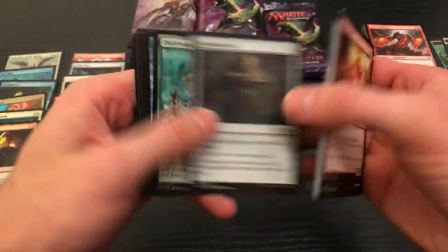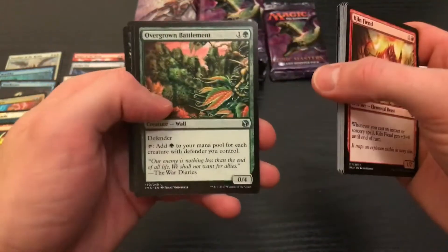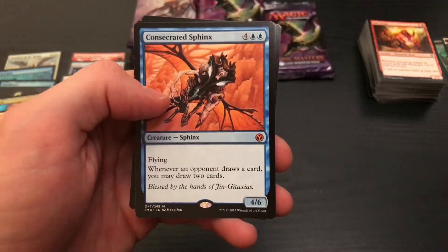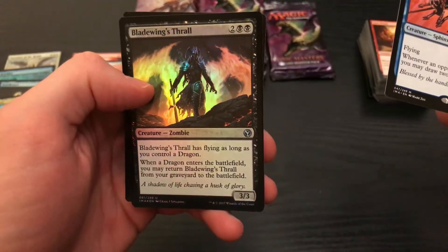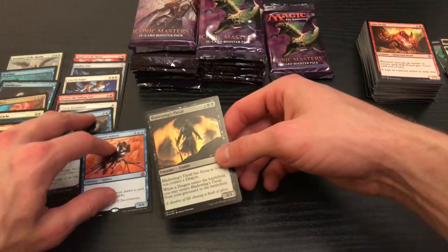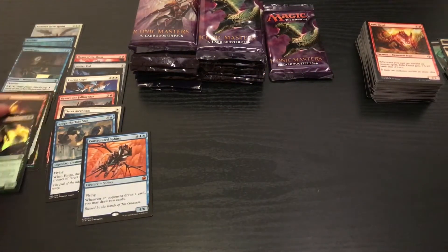We're going to kind of skip the commons. Windfall. Illusionary Angel. Overgrown Battlement. Consecrated Sphinx — we got our first Mythic! For four and two blue, flying — whenever an opponent draws a card, you may draw two cards. And Blainwing's Thrall. We'll put the Mythics out a little bit. We've ruined the organization! We're getting there, peoples.